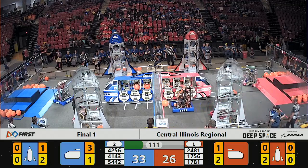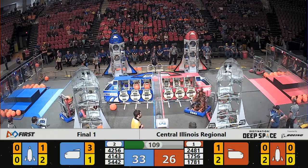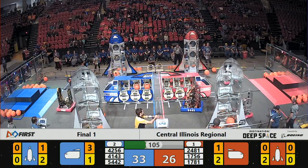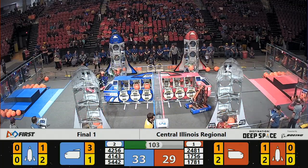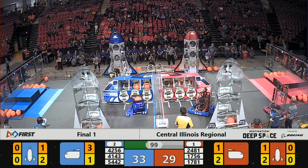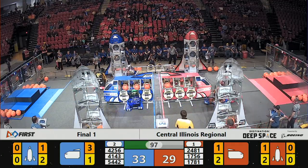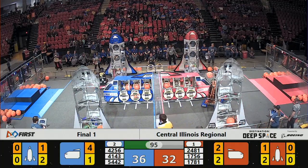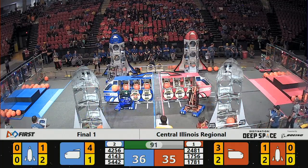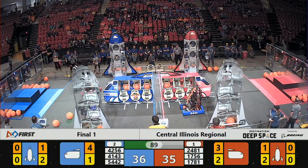Blue Alliance scoring cargo balls into the cargo ship. Some defense by Mechanical Mayhem over on the Roboteers, but they manage to score into the rocket ship over on the scoring table side. Meanwhile, cargo balls being flipped into that cargo ship over on the Blue side. Blue maintaining a slight lead, only by a point.